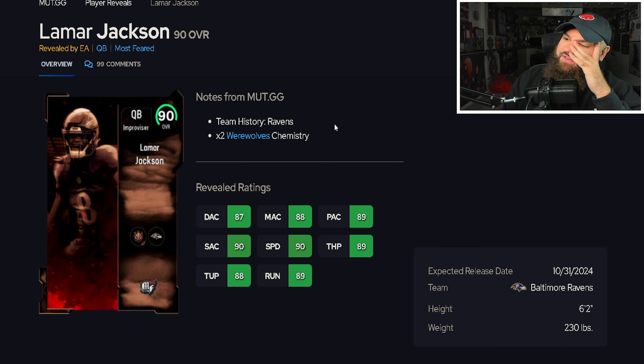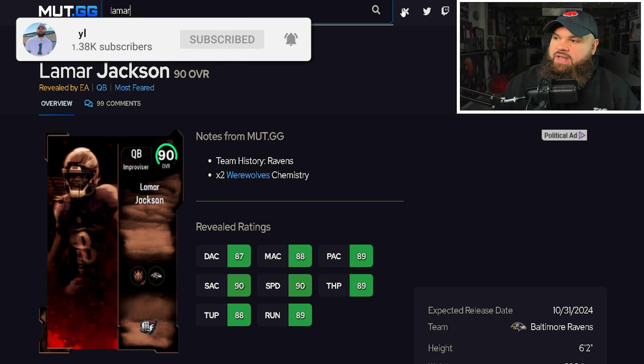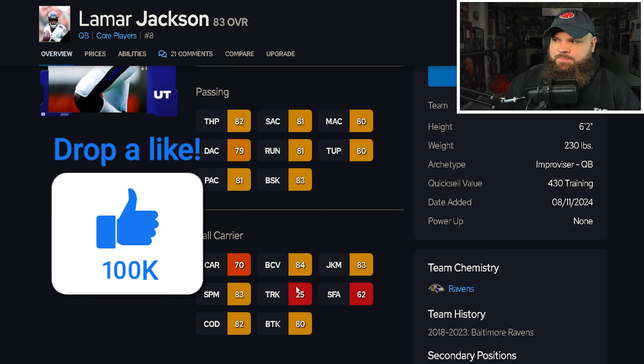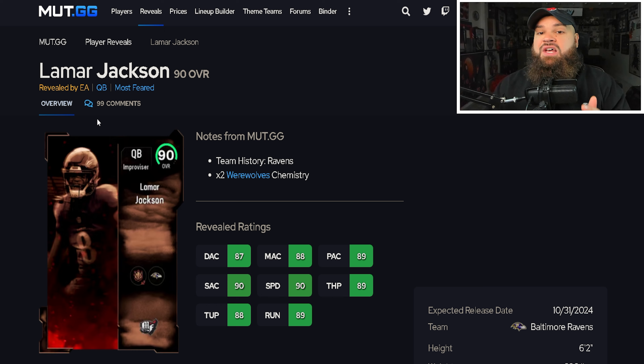Lamar Jackson is the card where we might disagree. From a core rating standpoint, 90 speed, he hits all the thresholds, 89 throw power — he looks like the best mobile quarterback in the game. He has a three-quarters release and should get the gunslinger ability. My biggest issue is his hot route animation: like the core elite version, he does that towel thing that makes hot routes miserable, similar to the complaint I had about Purdy — basically any non-legend quarterback gets those terrible hot routes.